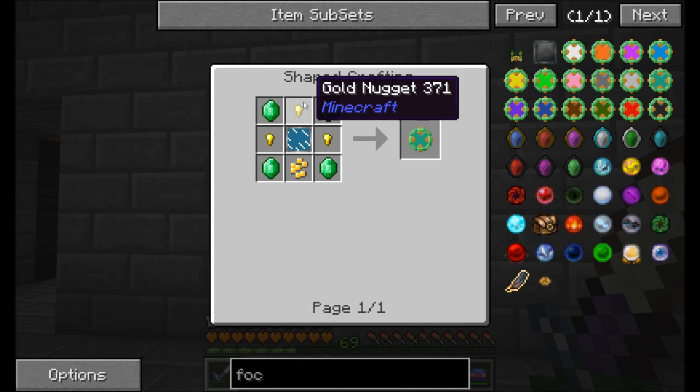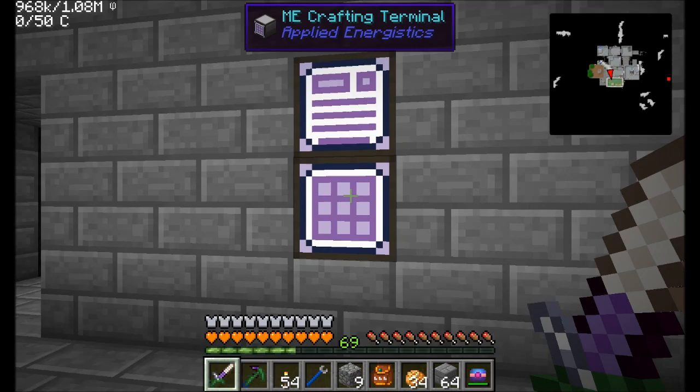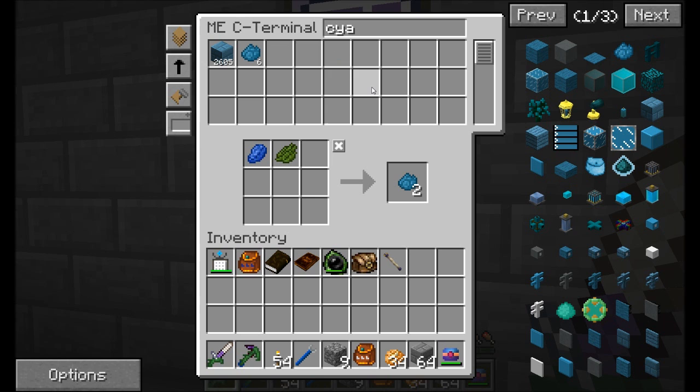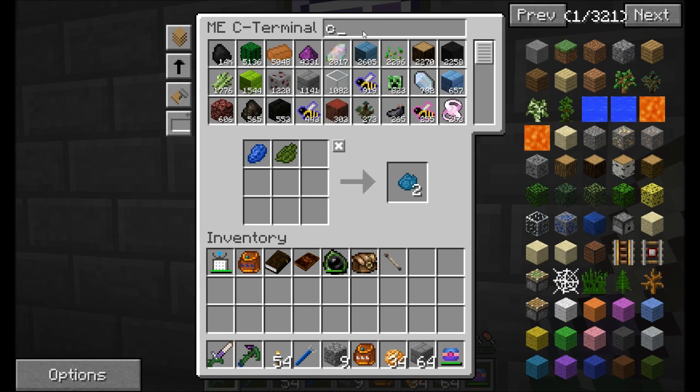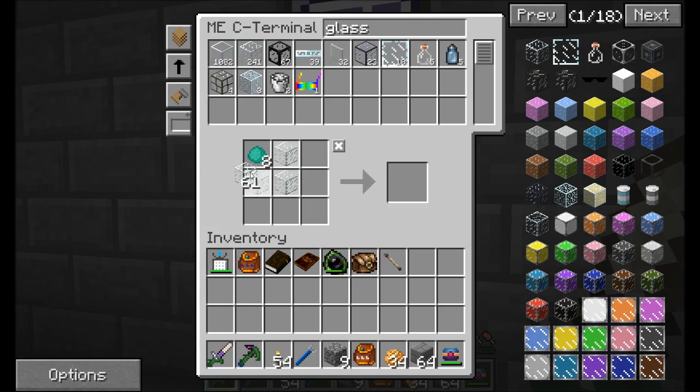This is going to require a few emeralds, a few diamond nuggets, and some stained glass panes, which aren't too hard to make — you just need some stained glass and then you get some ceramic dye. It's clay plus cyan dye equals four ceramic dye. I have plenty of clay. I've got a little bit of cyan dye but could do with more. Let's get some clay, get cyan dye, and glass — it should let me use any glass I want.